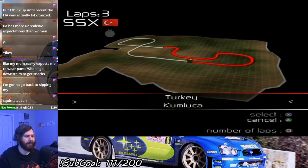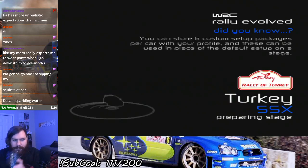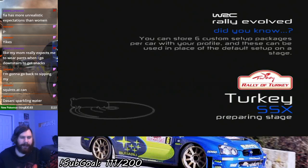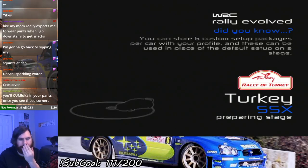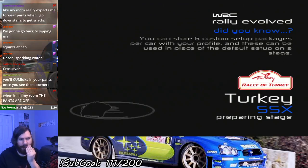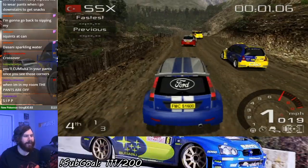Race seven — Turkey, Kumluka. The pants are off, the pants stay off.